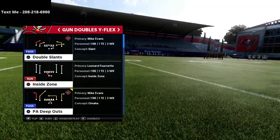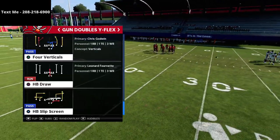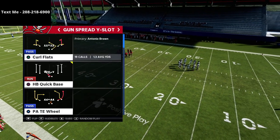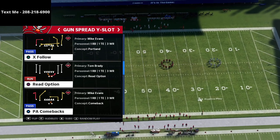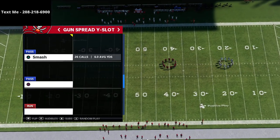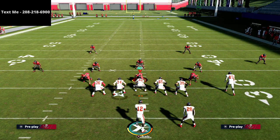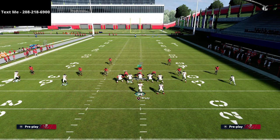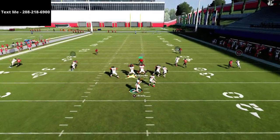PA deep outs is what we're going to use. In my audibles, from the spread wide slot, there's a play called PA comebacks — it's a similar idea, but you can't do it from that because it doesn't have the deep out route. So PA deep outs from doubles flex is what we're going to focus on. What I want to do first is just show this again with a hot-routed out route, going to man coverage on Antonio Brown and Mike Evans — I'm going to put them both on smart-routed out routes.